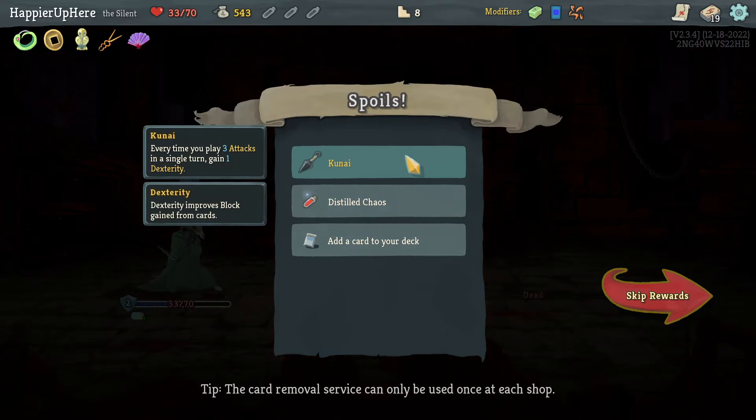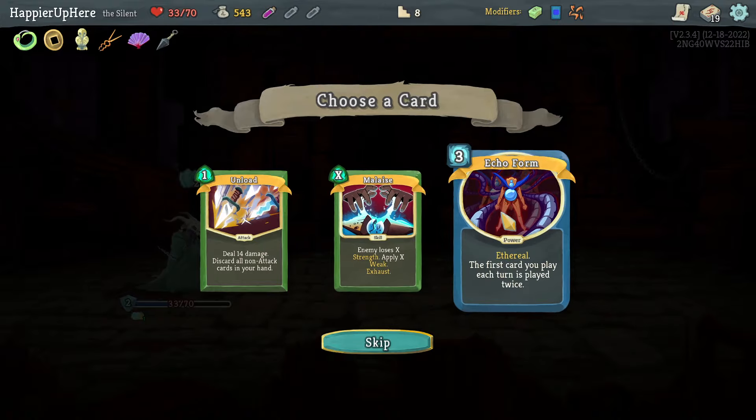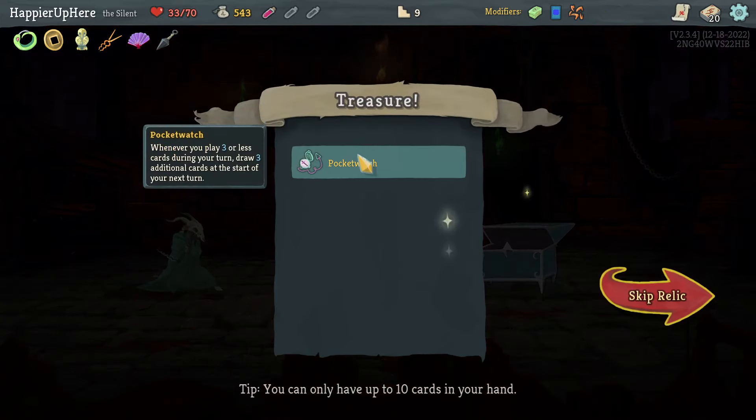Chaos Potion — and Malaise is really good. Echo Form might be nice but Malaise will immediately help me against the upcoming boss fight. I'm taking the right path — three more elites coming up. I got Pocket Watch: one of you play three or less cards during your turn, draw three additional cards the next turn — that's great.